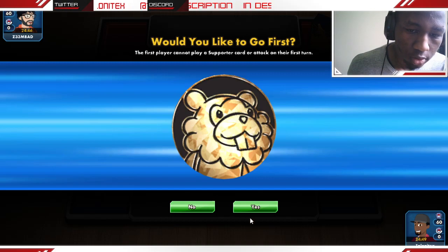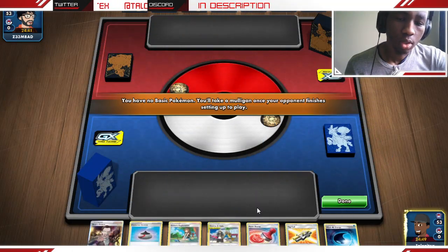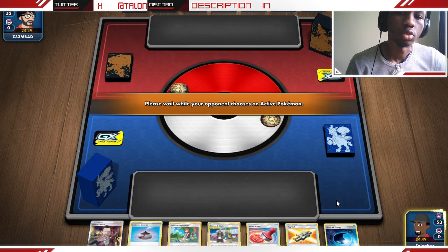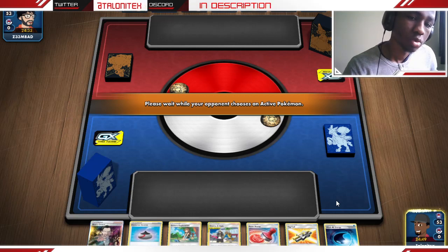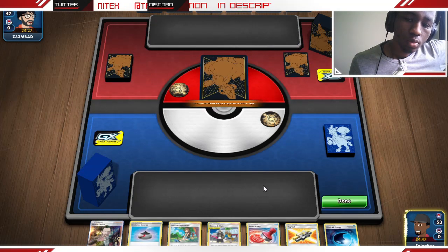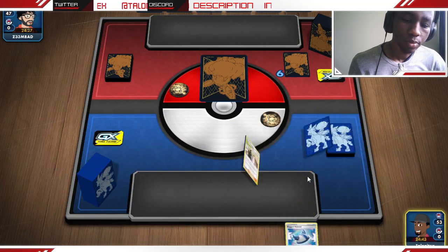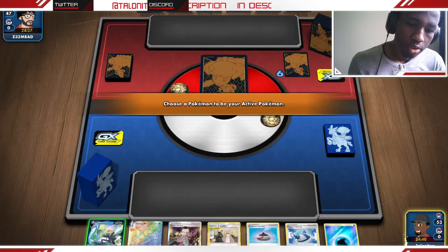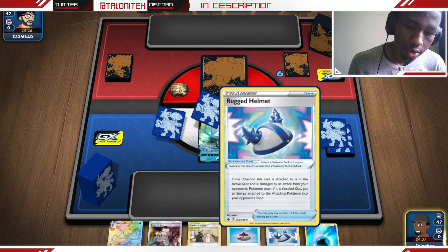So we've found the matchup to go up against. Let's see what we are up against — we get a mulligan, which is alright by our standards. We still have Reset Stamp to slow down our opponent's hand. So let's see what my opponent is going to play. We're going to take the mulligan here. We get our Inteleon and Inteleon VMAX in hand, and we get the Rugged Helmet.